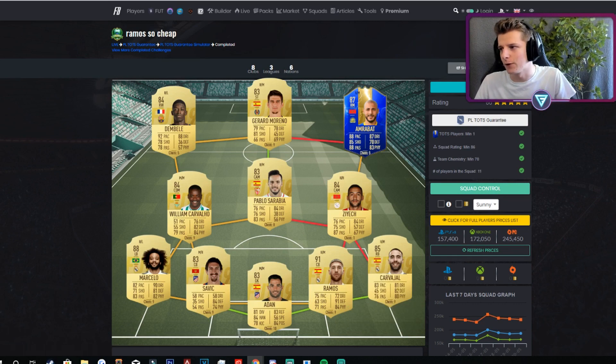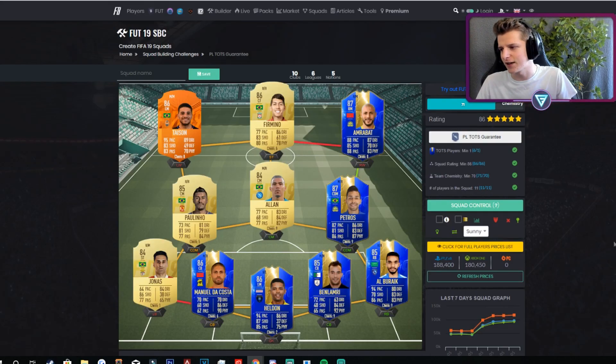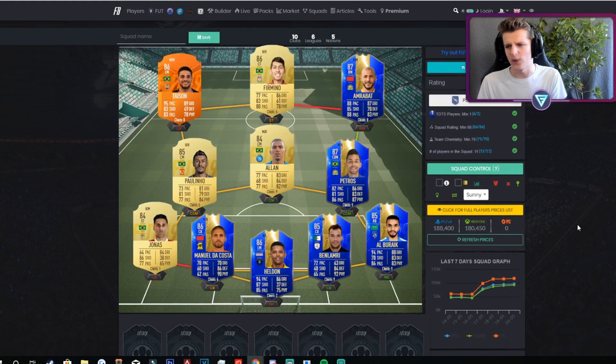So the team that I've gone and built for this is the Team of the Season Guaranteed. This is what we've built, and it is 24K more than Footbin. But they're using extremely cheap players that are currently very, very cheap, so it's actually 188K. Now, you might be very confused — it only needs one Team of the Season. This is because everyone basically bought loads of Saudi Team of the Season thinking they'd be very good for the scenarios.